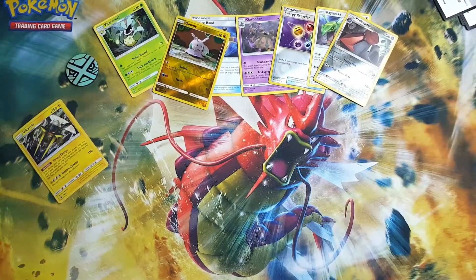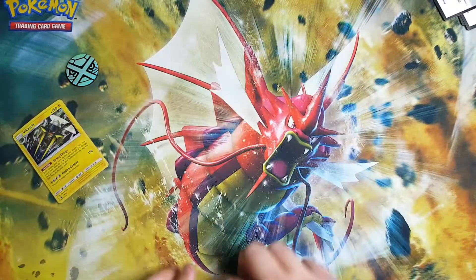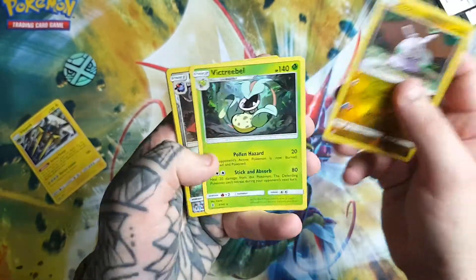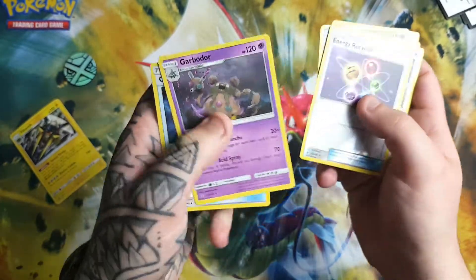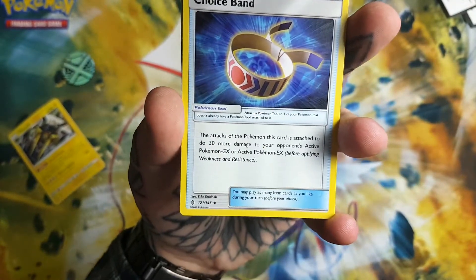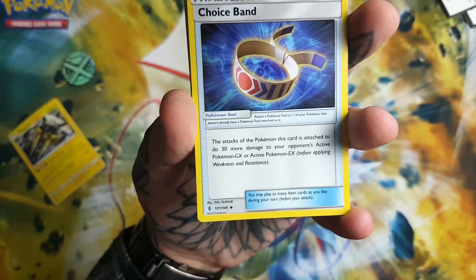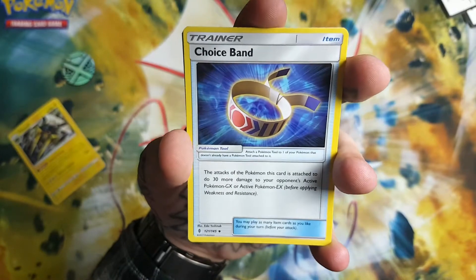So out of two blister packs we still haven't got a holo — crazy crazy. To give you a little rundown: we got a Reverse Goomy, a Victreebel regular rare, a Probopass, Rayquaza, Energy Recycler, Garbodor, and the Choice Band which is a really good card if you play the game. The attacks of the Pokémon this card is attached to do 30 more damage to your opponent's active GX or EX Pokémon — so pretty good item card.